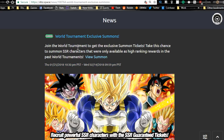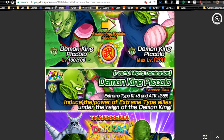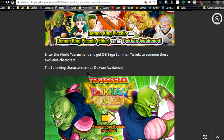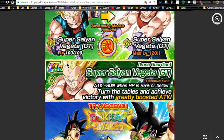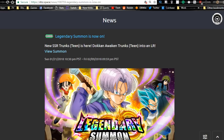The World Tournament summons runs until the 14th — you can grab GSSRs if you want. A bunch of these guys can still awaken. I'm waiting for the Dragon Ball Saga to get new units; I have over 200 summons saved on the Dragon Ball summons so I'm just waiting for better units.